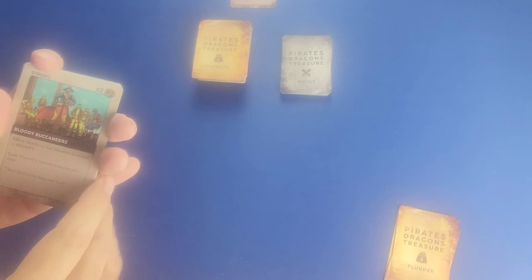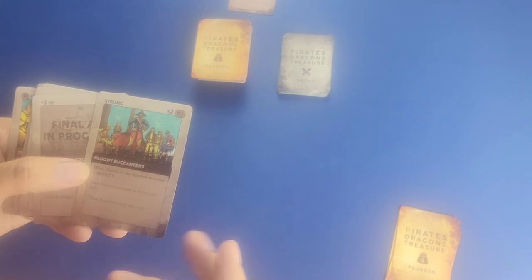Crew cards are distinguished by a morale type printed in the upper left-hand corner. The different morale types include weak, strong, and mighty — these morales determine how successful you'll be against a dragon and how battle cards are resolved in combat. For example, the Bloody Buccaneer has a morale of strong. Against Voidron specifically, since it says he's well known amongst buccaneers and they receive a morale boost, the buccaneers go up to mighty. It's printed right on the card: morale versus sea monsters is increased to mighty. The cost of this Buccaneer is two treasure to recruit.